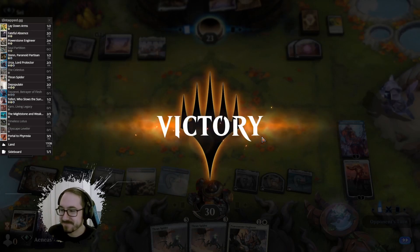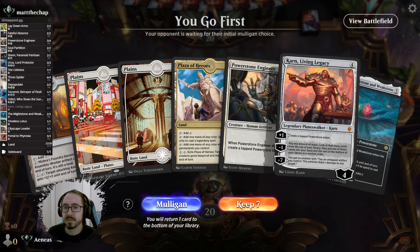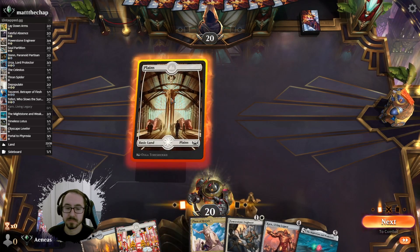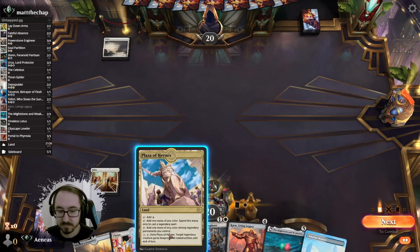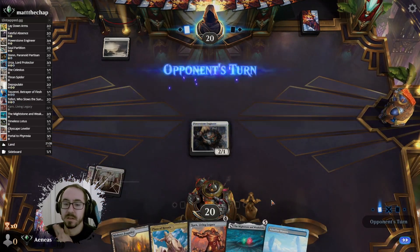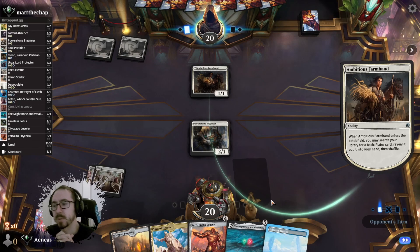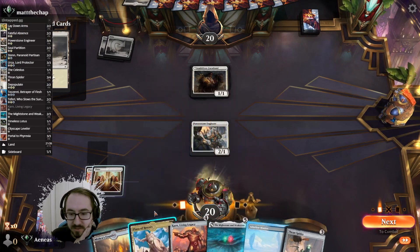Looks like we got our land and Power Stone into the Might Stone and Karn and stuff, so I think it's keepable. We don't really have a turn three play unless we draw something — but saved by the Thran Spider, nice!